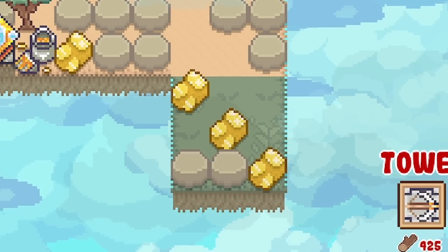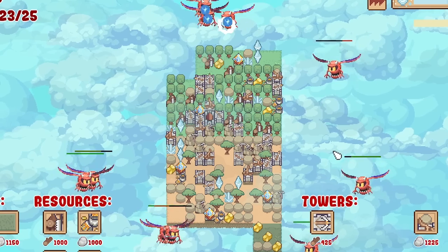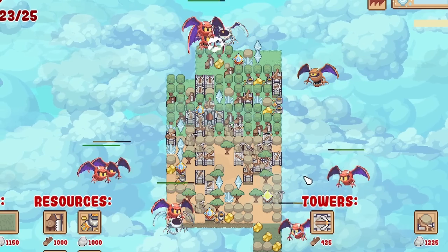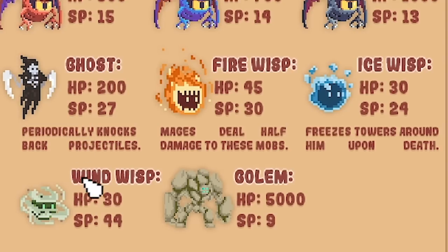Three gold in the swamp lands. We'll start the next wave - we've got a load of cyclops birds. Do I need more towers or are we good? I think the catapults are dealing with them mostly. So what were those? They're all wisps - the fire wisp, the ice wisp, and the wind wisp.